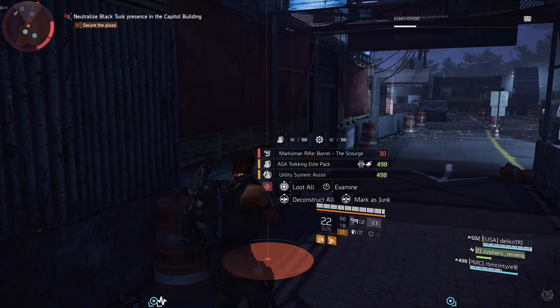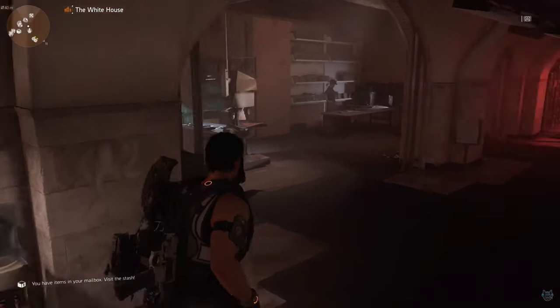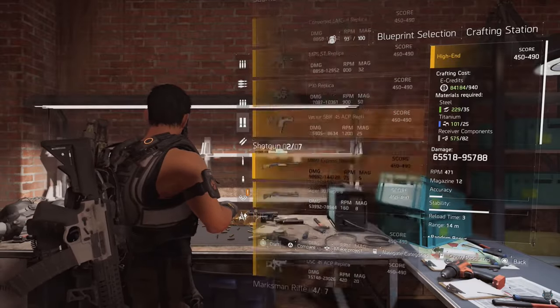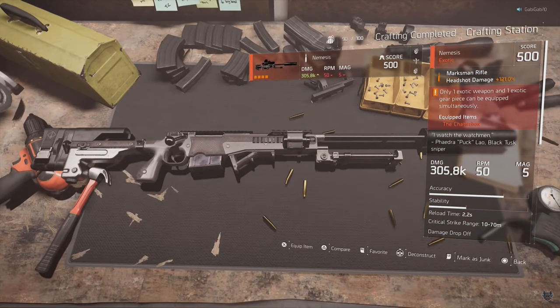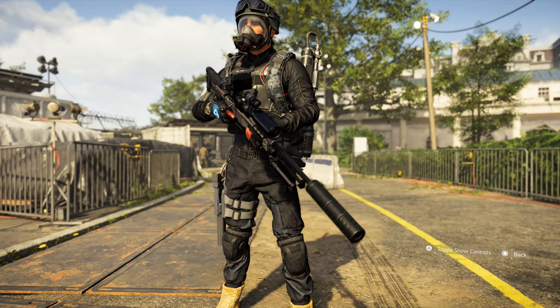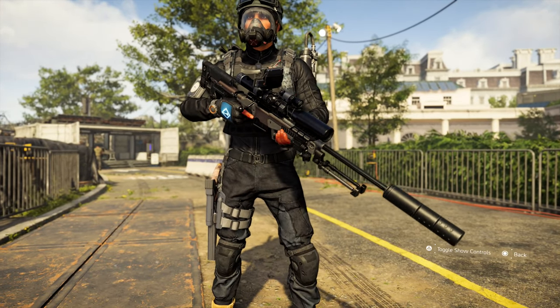Now that you have every single piece, head to the crafting table at the base of operations. You'll notice you have the blueprint and every piece — go to your exotic blueprints, scroll all the way down, and you'll see the Nemesis. If you craft a Nemesis that isn't gear score 500 because your crafting table isn't at that level yet, you can buy the upgrade blueprint from the vendor right there at the base of operations next to the crafting table.